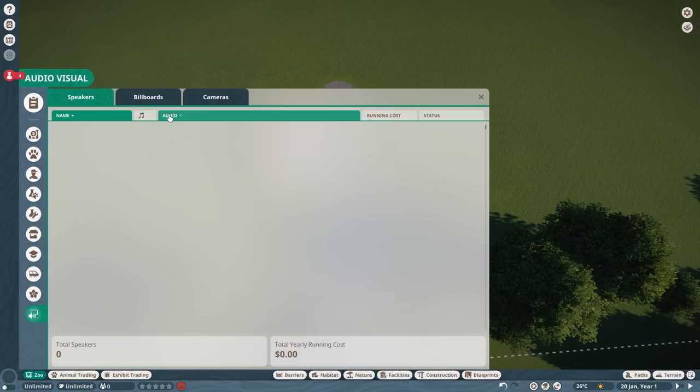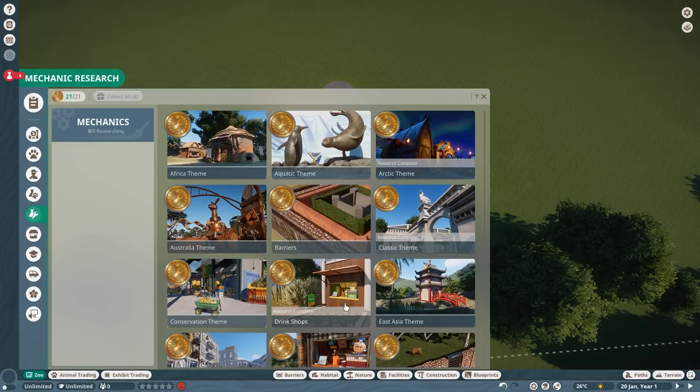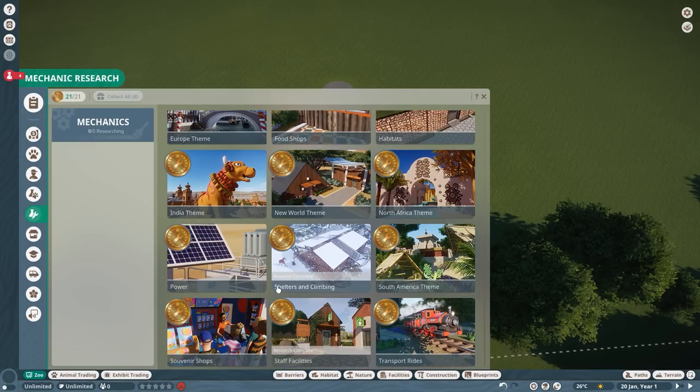The Research Center is for your vet research — in here you can research all the animals. In sandbox mode everything is researched by default. In the mechanic area via the Workshop you can research scenery items, facility items, shop fronts and so on. Again in sandbox mode it's all researched by default, so you don't need to worry about it.